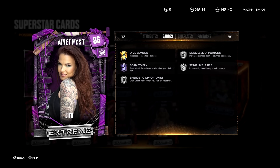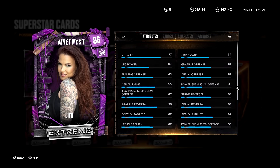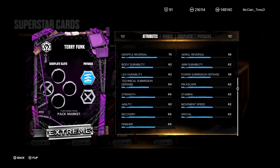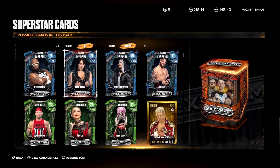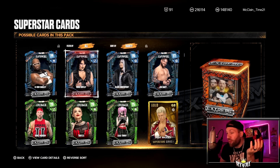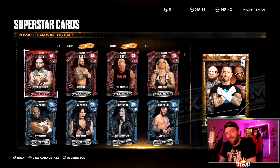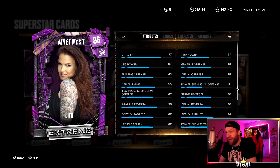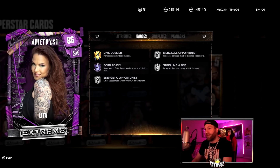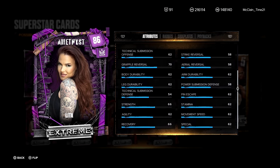So we take a look at the Lita card — hopefully no more problems with the attributes. Wait a minute! I think all of them are messed up — all of them. Damn, that's crazy. The thing we can take a look at is the badges, and perhaps we come back tomorrow to look at the attributes. Badges are the most important part of a card to me, but obviously we want to see some good attributes too.